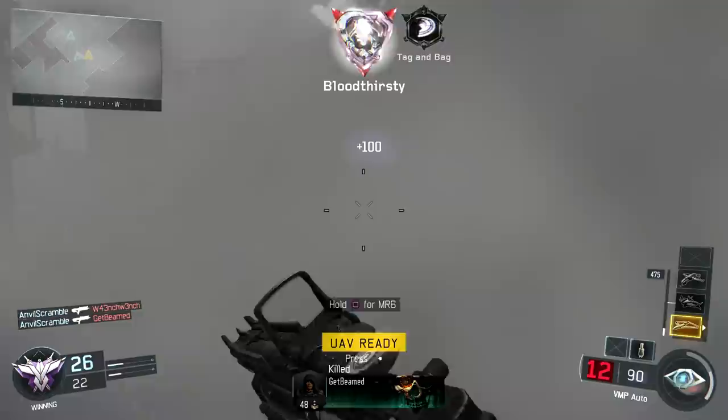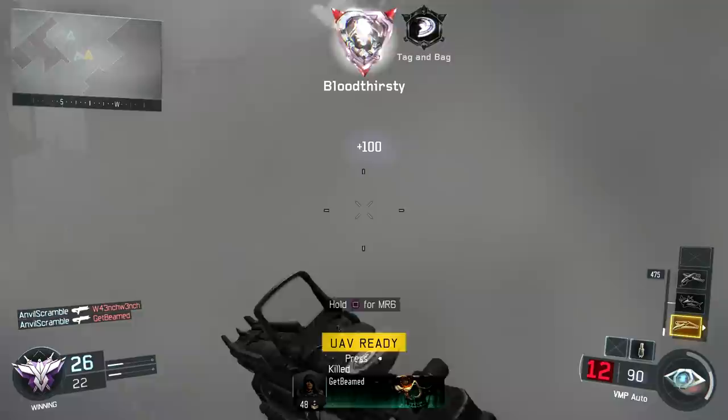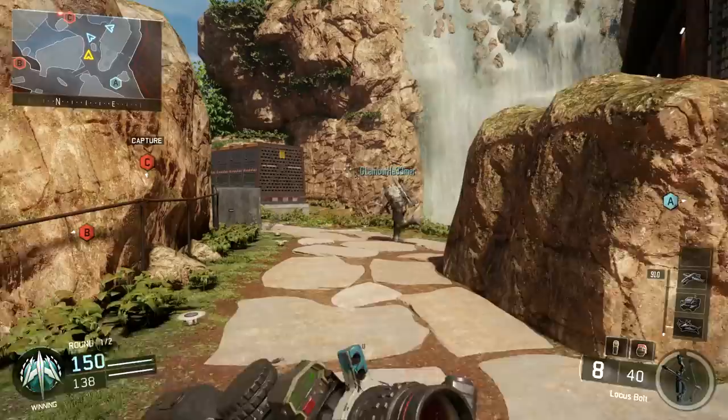Alternatively, we could have chosen the Outrider's weapon — the Sparrow. This compound bow fires bolts with increased force the longer the bow is drawn. The best part is that these bolts are explosive, knocking players back and generating carnage for anyone nearby.